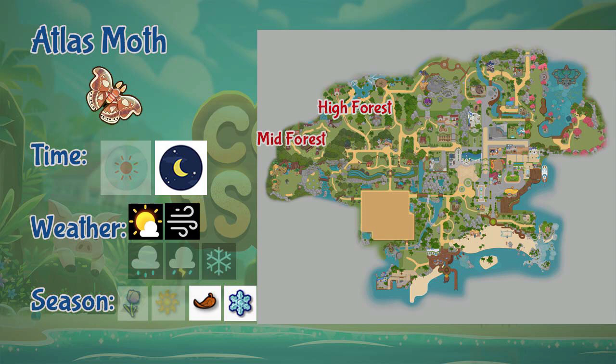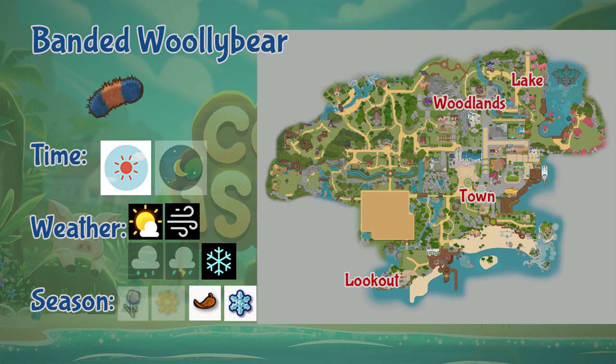Next is the Atlas Moth. You can only find Atlas Moths in the lower and mid areas of the forest. It is also a nighttime insect and only appears on sunny and windy days. It is a fall and winter season insect.